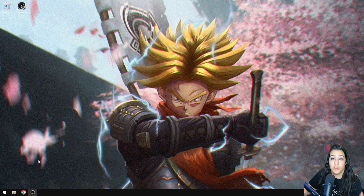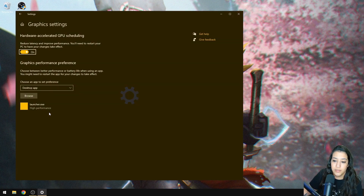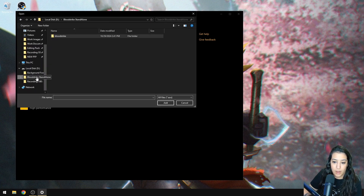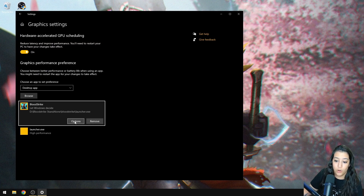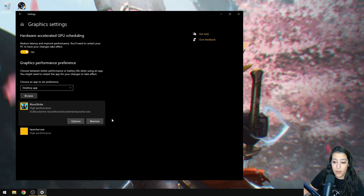Next, go to Windows graphics settings — just search for it in the search bar. Click browse and find where Bloodstrike is installed, then click on launcher.exe — make sure you select the application and not the shortcut. Add it, go to options, and click high performance. This tells your GPU to give high performance specifically to Bloodstrike. Save the settings and you're done.